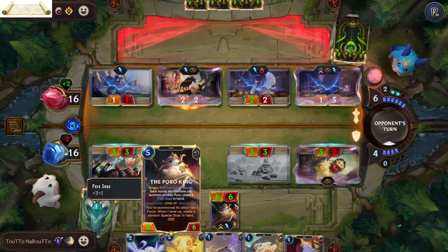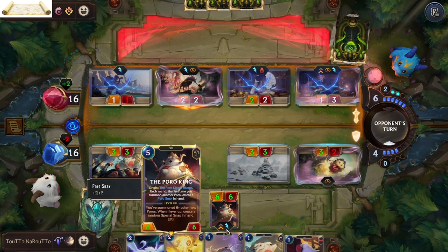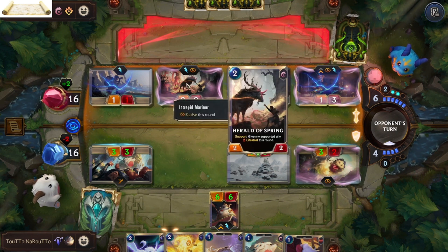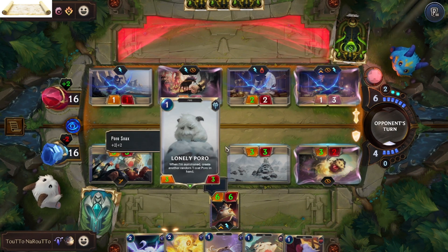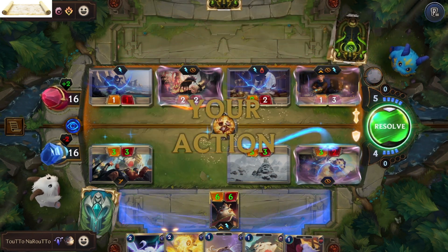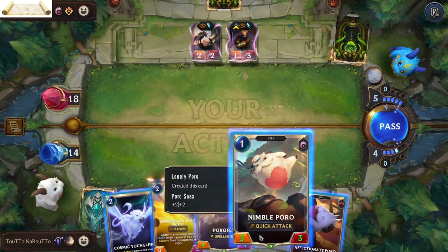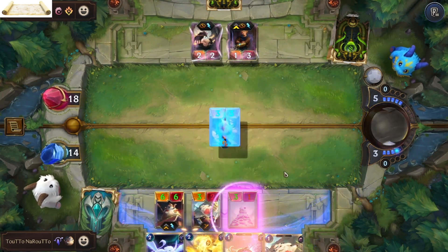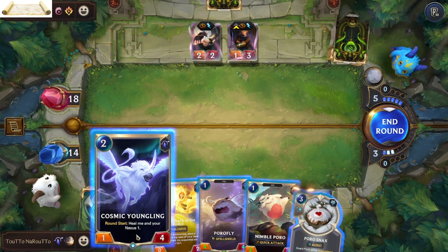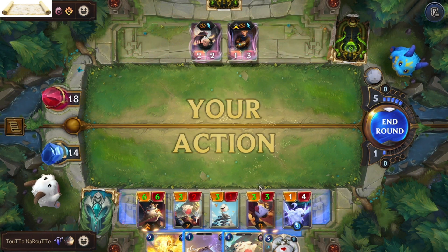A quick tip — some people don't seem to know — you can see this lightning bolt icon means the effect was not triggered this round, so this card has an effect but it was not yet used. I am going to use Affection Poro plus Esmus, plus I will use Cosmic Youngling — at least I can use it to heal my nexus.